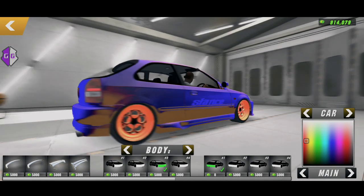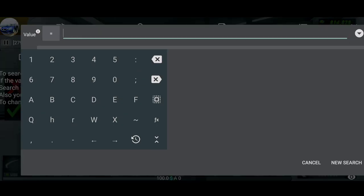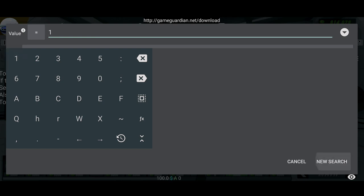Click the green check, then click the second bumper. Open your Game Guardian, search one, and select D word. In that way everything should work fine.